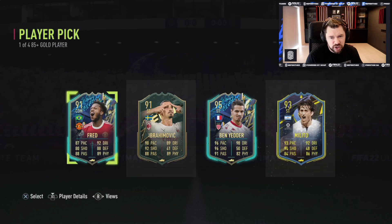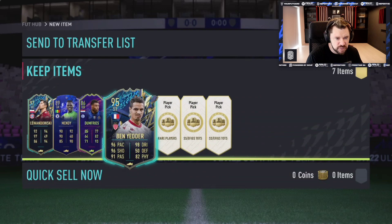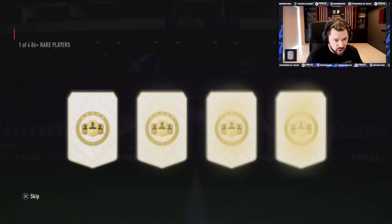91 Fred Ibra, 95 Ben Yedda, and 93 Melito in there as well. You have to go and get these wins in, man. You can't not.